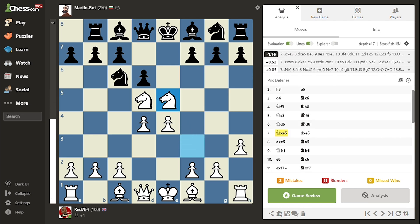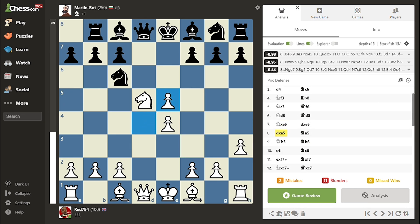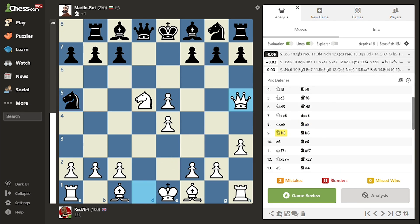Yeah, forget what I said. The 100-rated player sacrifices the Knight for no reason, so Martin, as the principled player he is, accepts the gift. In this position he should simply take the Pawn, but he develops his Knight to the edge of the board, so his opponent jumps with the Queen to H5, and all of a sudden Martin's advantage is gone.